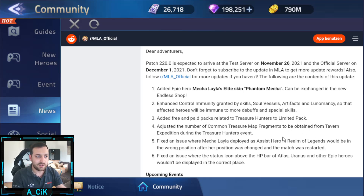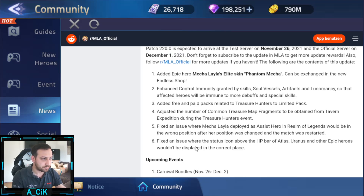Also pretty nice: added free and paid packs related to Treasure Hunters as a limited pack, so Treasure Hunter is coming back. They've adjusted the number of common treasure map fragments obtainable from tavern expedition during the Treasure Hunters event. As I said, tomorrow we're doing a test server video. There were also some bug fixes: Michaela deployed as assist hero in Realm of Legends being in the wrong position, and status icons above HP bars for Atlas, Uranus, and other epic heroes not displaying in the correct place.